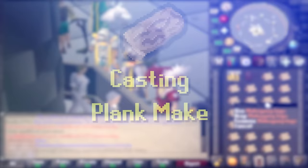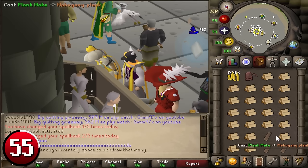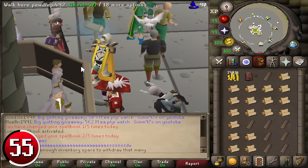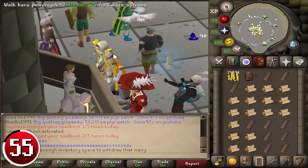Casting Plank Make: completing Dream Mentor unlocks the Plank Make lunar spell. Autocasting Plank Make and banking with an inventory of 26 logs, coins, and a rune pouch takes a little over 90 seconds, resulting in around 960 casts per hour and 90,000 magic experience per hour. Manual casting is significantly more click intensive but faster — a full inventory can be processed in a little under 40 seconds, allowing around 1,950 casts per hour, making you up to 380k profit.